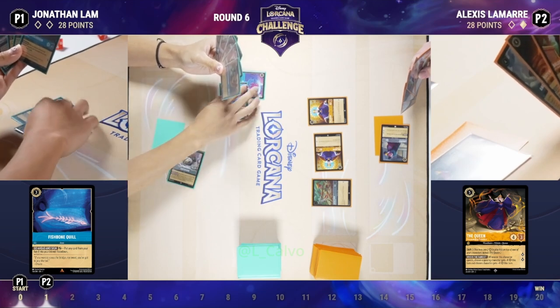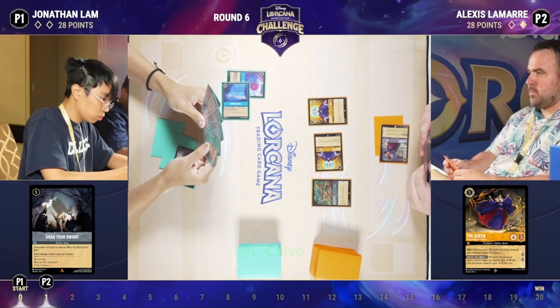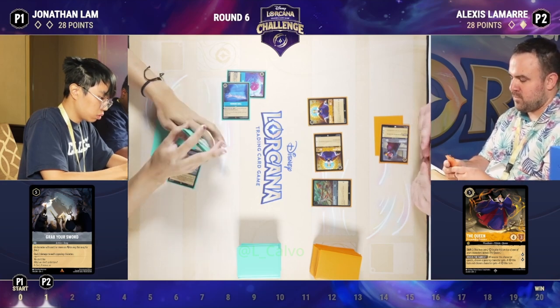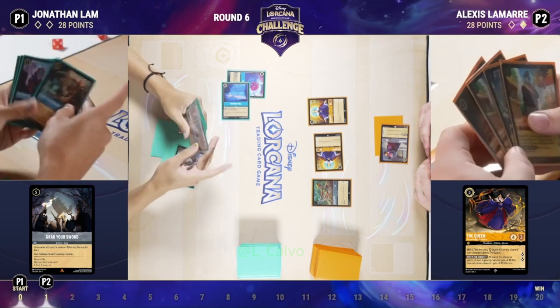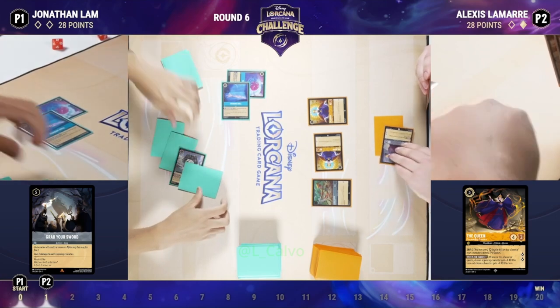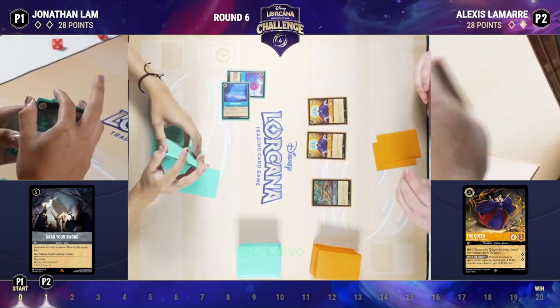Turn three Fishbone Quill — getting the fourth ink is super important. Grab Your Sword is in Jonathan's hand and that is going to be unbelievably impactful. If we don't have a shift to a bigger version of one of those characters, there's a chance Alexis loses all his characters next turn. Rapunzel is in sight but I don't see any of the big shift stuff for Alexis, so it's going to be bad.